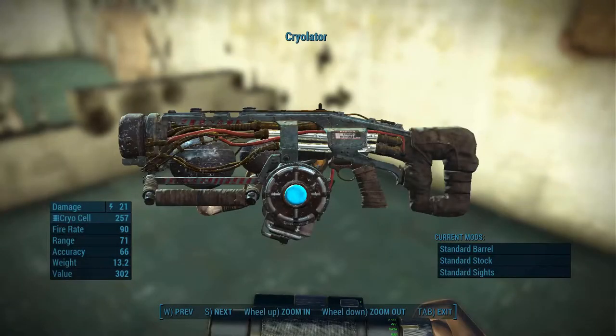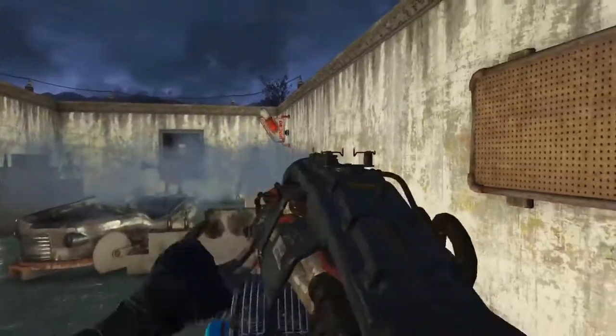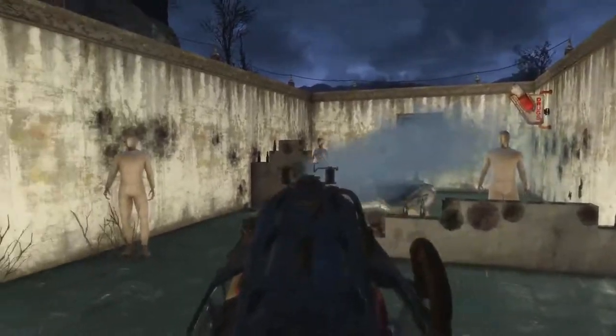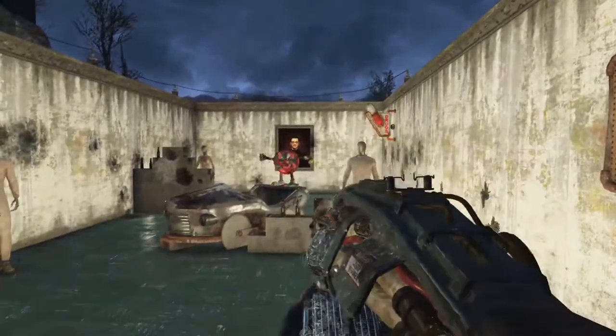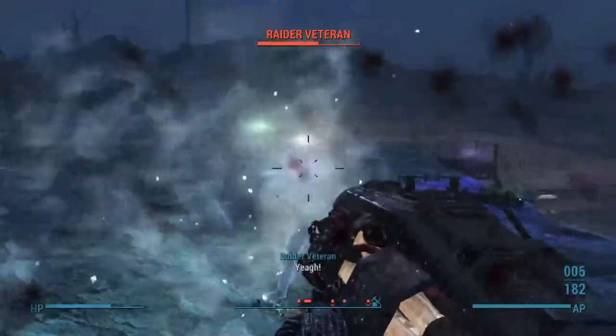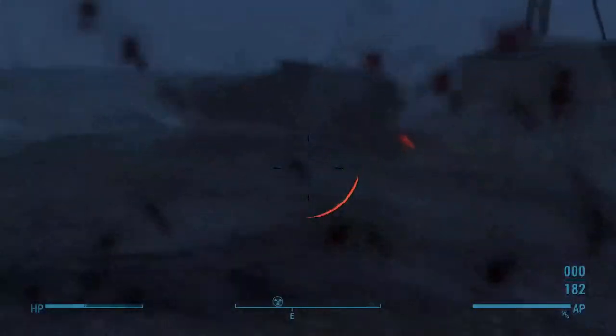Next up, we have the Cryolator. What a disappointing gun for how you need to obtain it. However, you can use the Dogmeat glitch to just get it out — I don't know if they patched it or not, it's a pretty old glitch. Anyways, your fire rate for the Cryolator is really good. Basically what it does, if you do not know, is the Cryolator freezes your enemies, slowing them or in some cases completely freezing them for a bit.